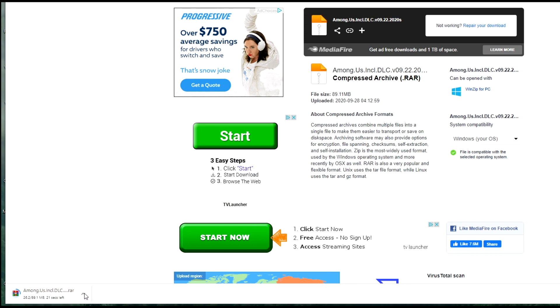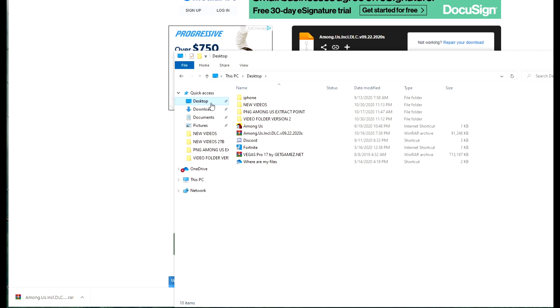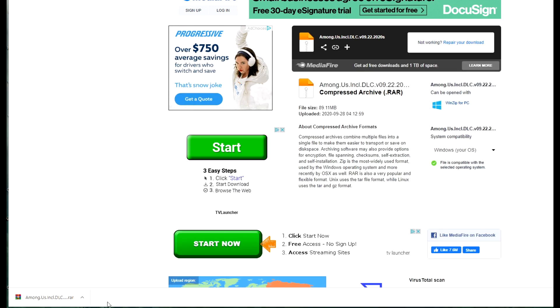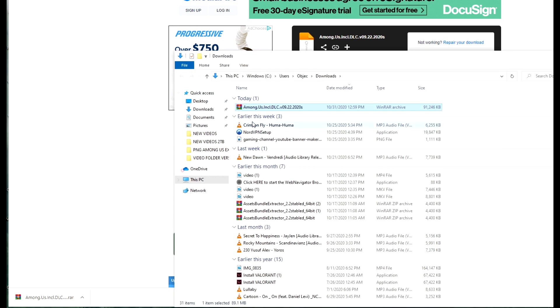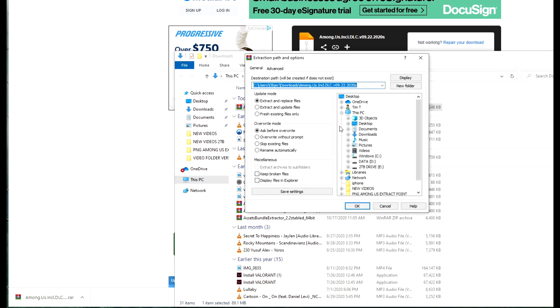Once you download it, it's going to come up with an ad for SpaceX or whatever — just click out of it. Then in the bottom left-hand corner you're going to want to click 'Show in folder.' A lot of people get messed up with this because they don't know where they saved it. Click that little arrow, click 'Show in folder,' and then drag it or click copy, or just extract the files right there.